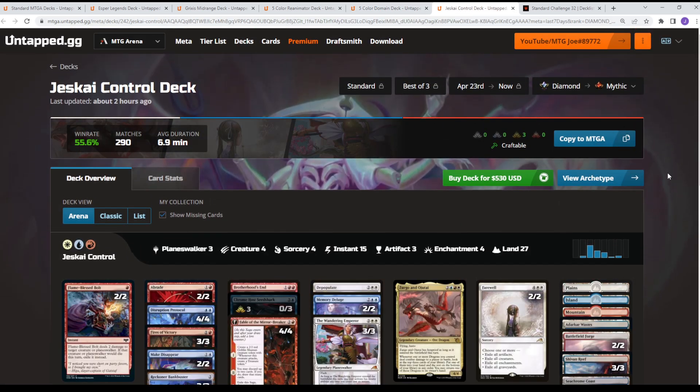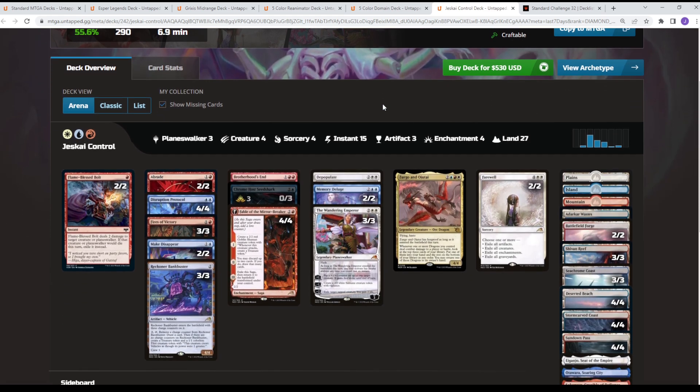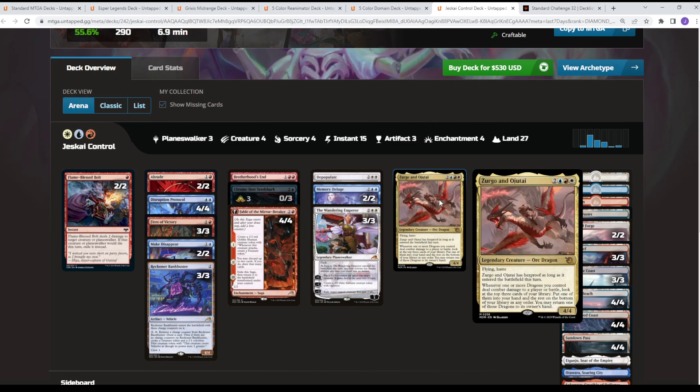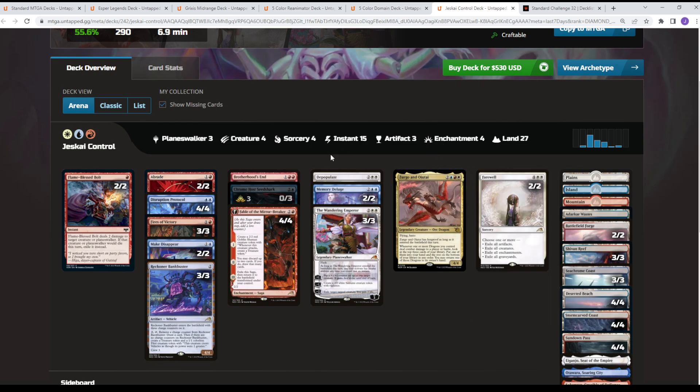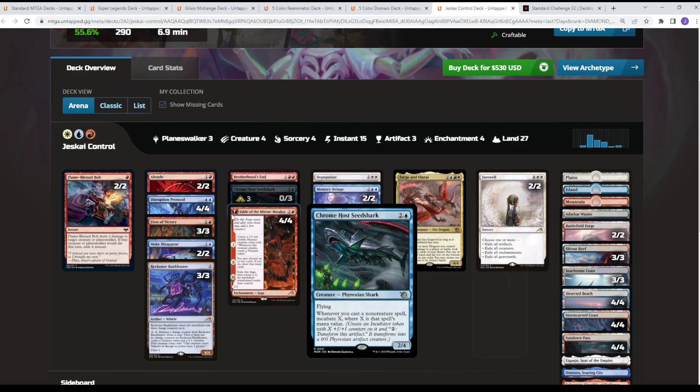From there we go to Jeskai Control at a 55-56% win rate. This is a dragon — Zurgo and Ojutai — as well as Chromehost Seed Shark build. You're casting spells; this is kind of the mini hardcast Shark Typhoon at home. A bunch of kill spells and counters mixed in, Disruption Portal — these are artifacts so you get the value there.